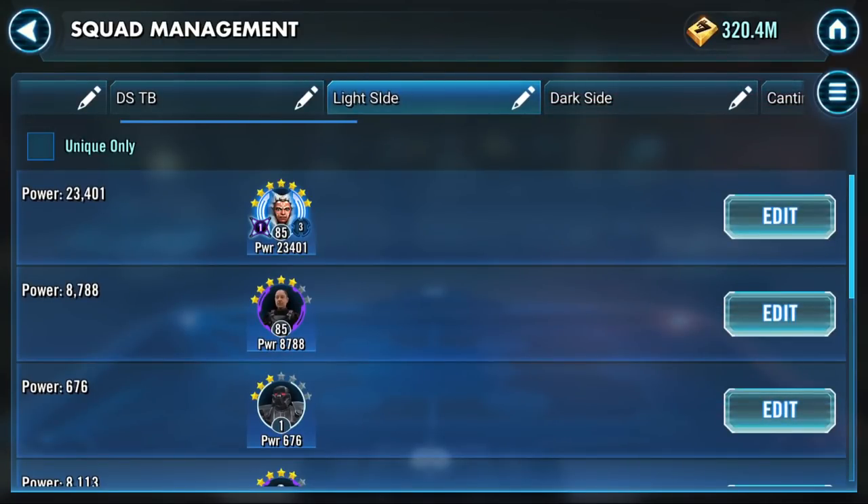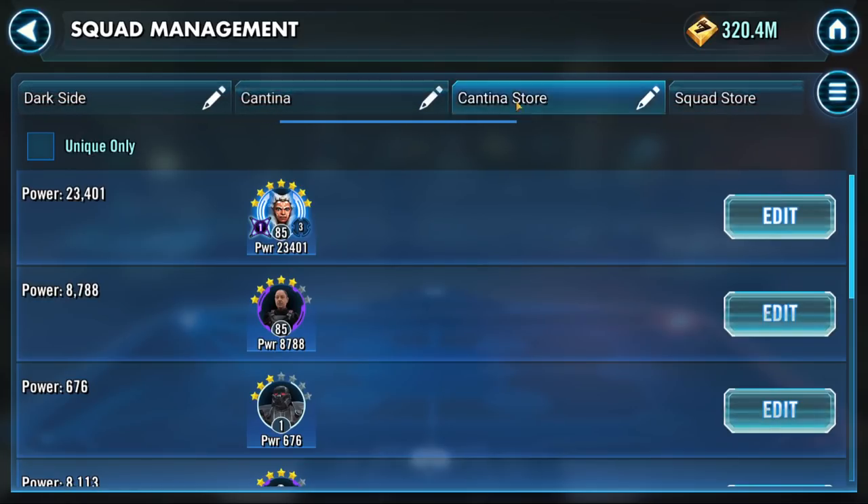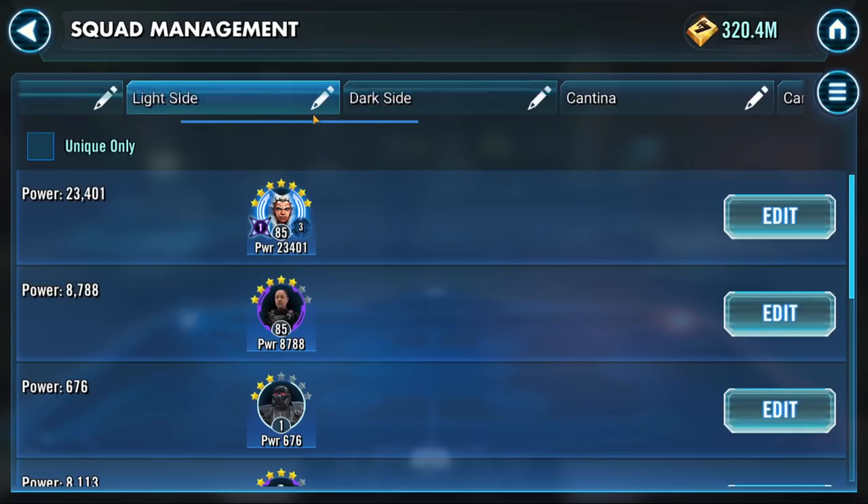So here we're going to do this in order, top to bottom, of characters that you should farm. So obviously you're going to go down here, but some of these won't be open. Sometimes you'll have a light side open before a dark side. These aren't the overall order in which you should farm characters — these are just the order in which you should farm the characters for that specific section. So light side's in order, dark side's in order, cantina's in order, all of this stuff is going to be in order. So if you're farming up some light side stuff, these are the characters you want.